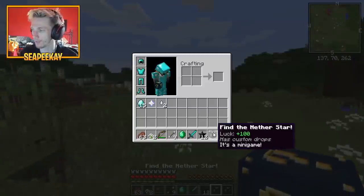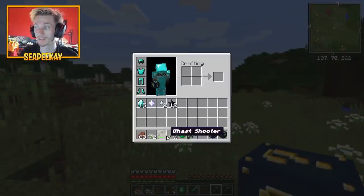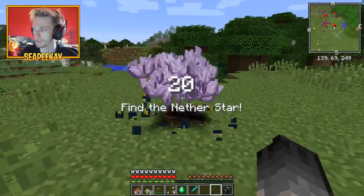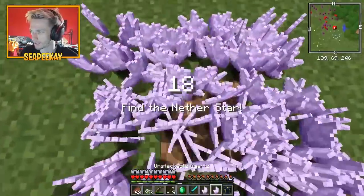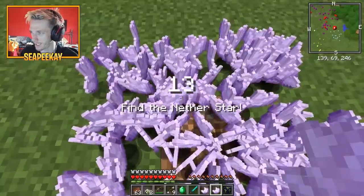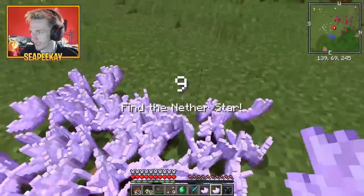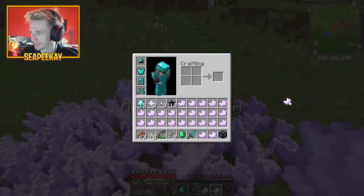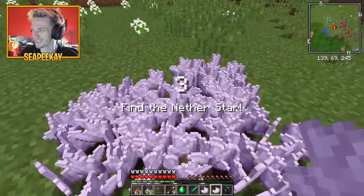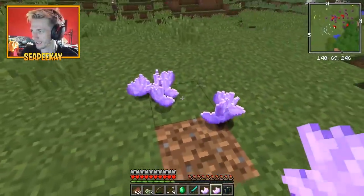So the next one is called find the nether star — it has custom drops and it's a mini game. I guess we're gonna have to find the nether star just here. Let's go ahead, place that down and break it open — finding it. Oh what? Oh no. Wait, I've already done it, right? I've already done it — isn't it there? I think I've already got it. Don't I have it? What's this? Oh, is that an unstackable quartz? That's disgusting. That's gross — I did it!